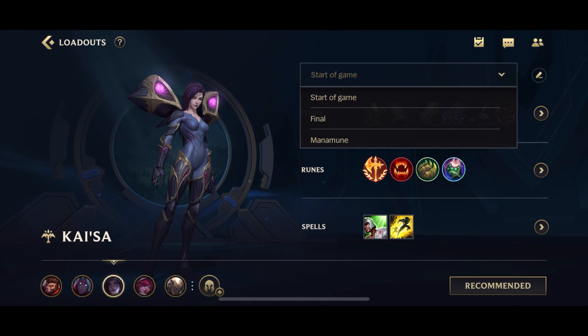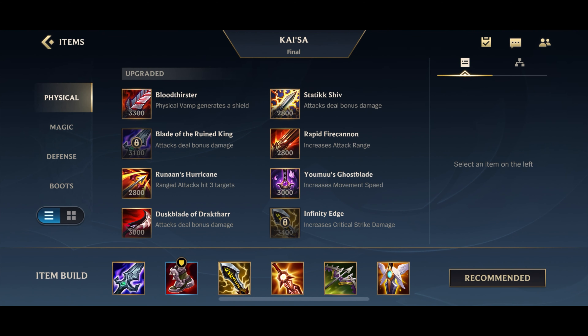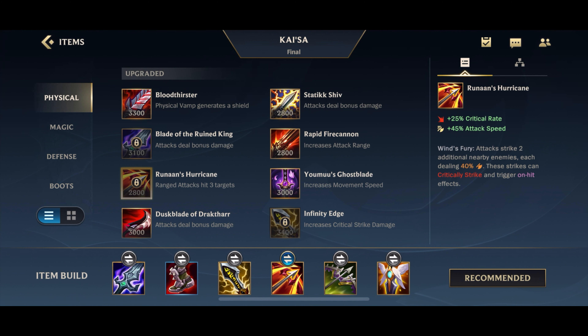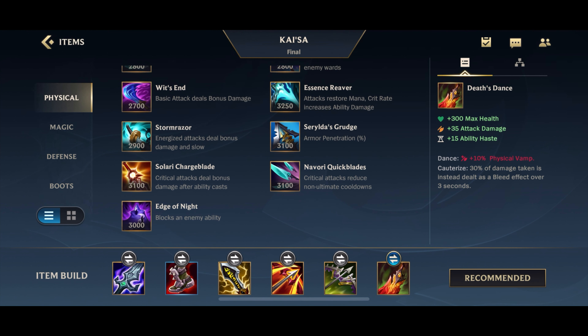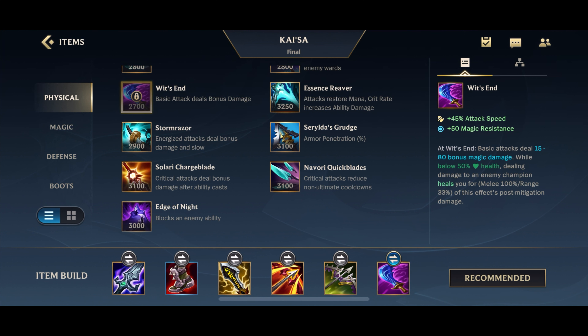In general, I prefer the Runaan's Hurricane build. When your GA slot is open, you can go for Death's Dance, which gives you more physical vamp and the Cauterize passive, mainly. Another item to consider is Wit's End if the enemy team has very high AP — into a very heavy AP comp, you can actually go for Wit's End even sooner, like as a second or third item. I did actually do a video on that, so I'll link that up in the cards above.